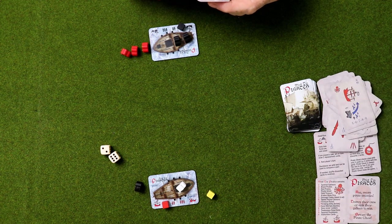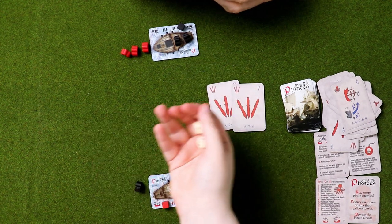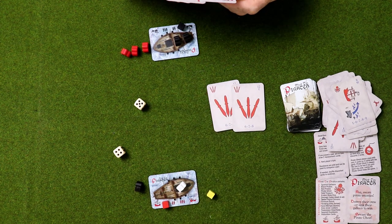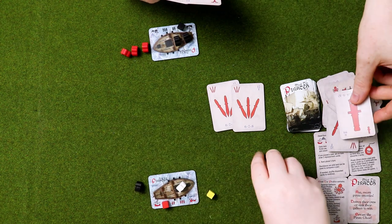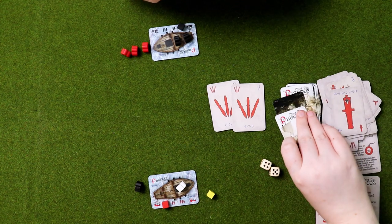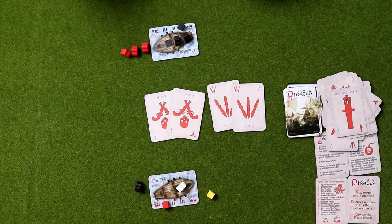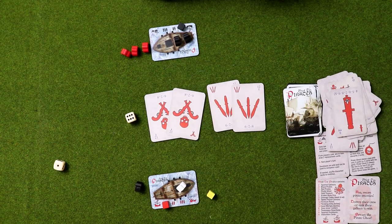Now it's my go — we're going to carry on our onslaught on your humans. You've got two guys left, but you also have a ghost to stop me. I should also draw two cards — I have a tendency to forget. Counter-spell! That shoots and kills your ghost. That was pretty abysmal rolling on my part.